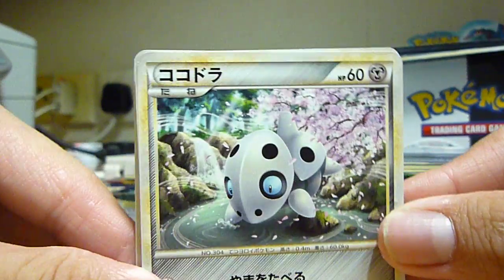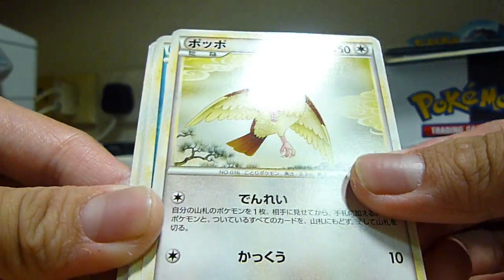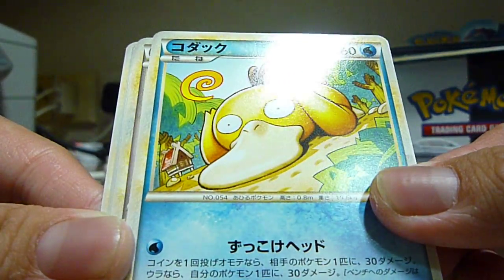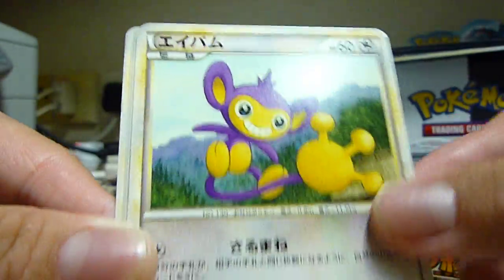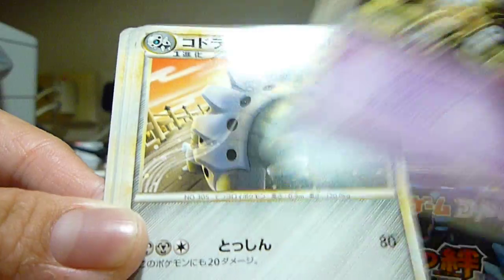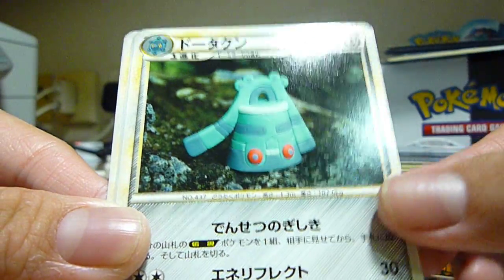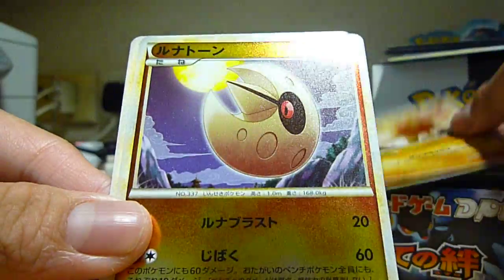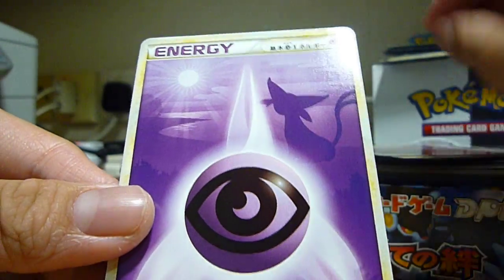So first pack we got an Aeron, a Pidgeot, a Psyduck, Aipom, a Piloswine, Unknown, Laron, Bronzor Rare, Shaymin Hollow, Lunatone Rare, and an Energy. So pretty good pulls. Next pack.